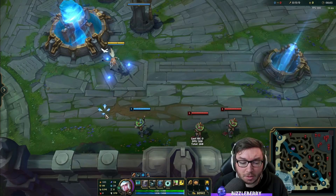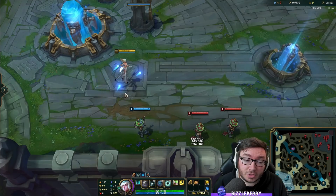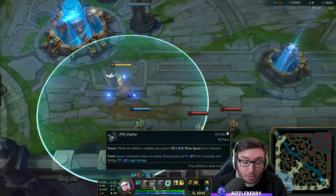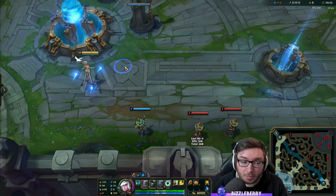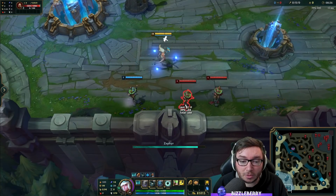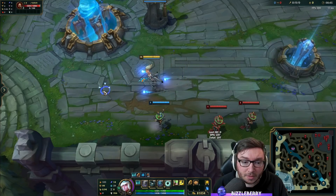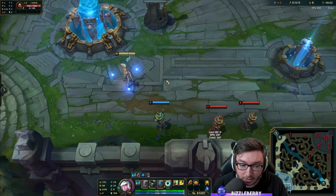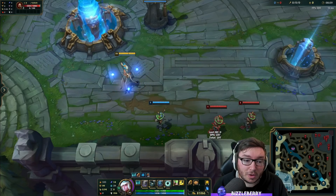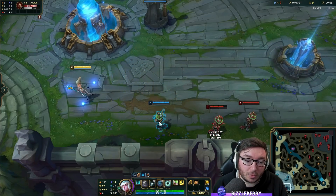Janna's W, Zephyr, got changed a lot from previous seasons. It used to do a lot more damage, but now the damage is pretty bad. It does still apply a slow, and Janna gains passive movement speed for every point put into this ability while the bird is active. When you point-and-click W on an enemy champion you slow them considerably, but you lose the bird until the cooldown comes back, reducing your movement speed. Mainly you're using this as another disengage tool — like your Q — to slow one target and help an ally escape a bad situation.